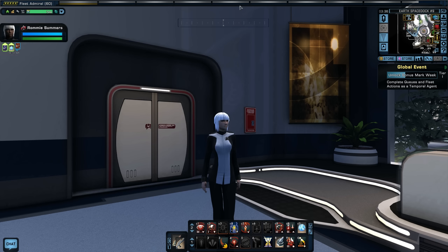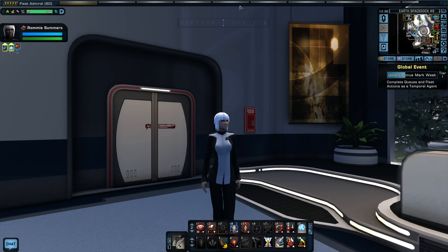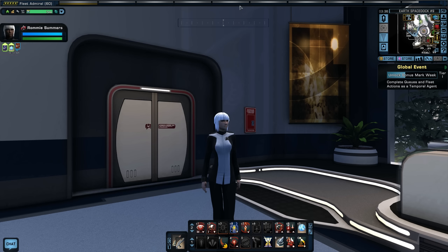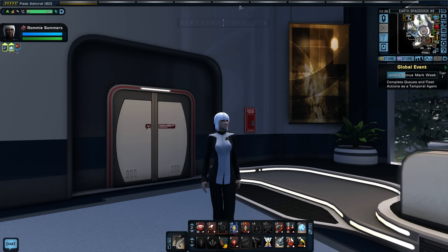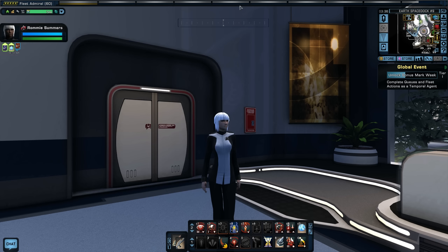Begin Stormbound. Thank you for responding to my message so quickly. The Tholians have the Quantum Phase inhibitor. I tracked their ship to this system, and I'm detecting some telltale quantum fluctuations within the star. They're trying to use the device. We need to stop them and recover the device. First, however, we need to help the Nikul - at this point in their history, they're not prepared to repel a Tholian attack. Defend the Nikul.